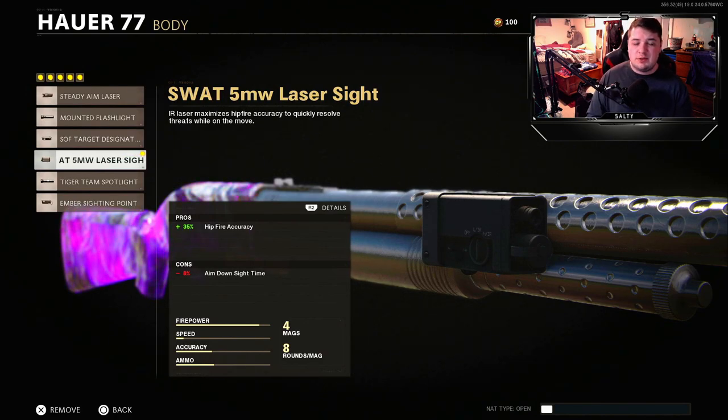I went with the 5 Milliwatt Laser for better hip fire accuracy. When you use a shotgun you're going to be hip firing a lot more than aiming down the sights, so it just made sense to run the 5 Milliwatt over options like the Steady Aim or the Ember Sighting Point.